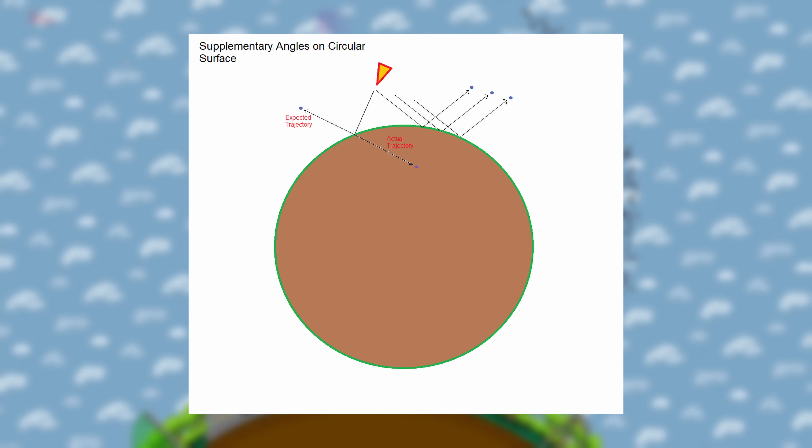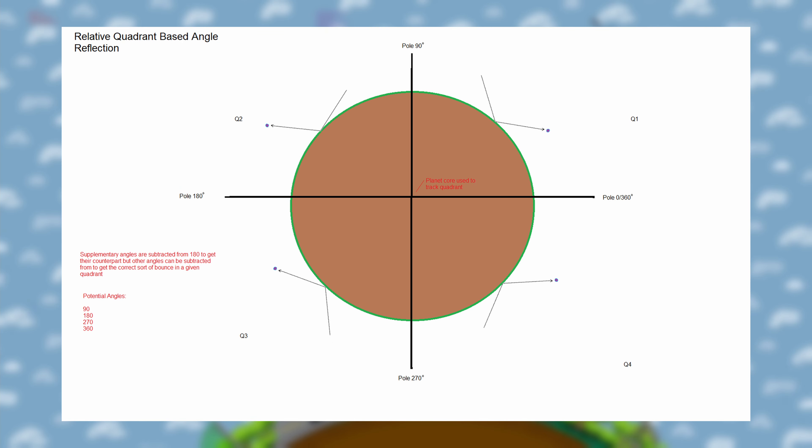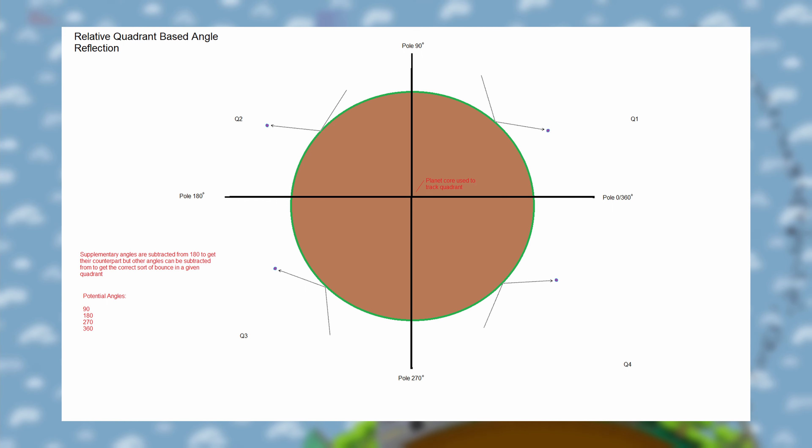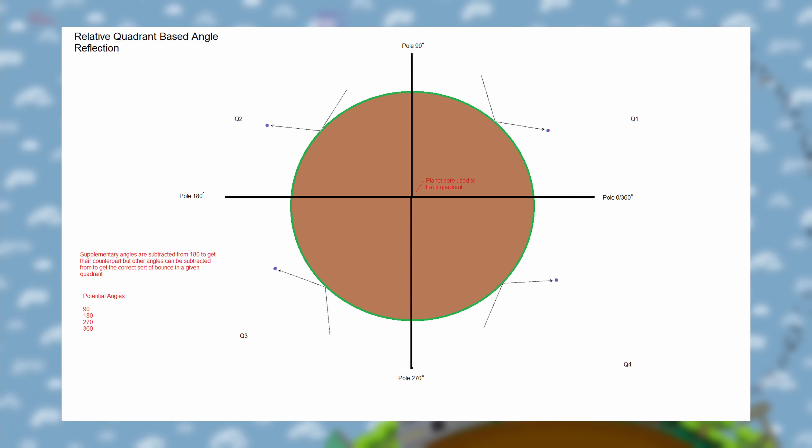So it may not subtract the projectile's angle from 180 — it might subtract the projectile angle from 360 or 270 to get that perfect bounce relative to the ground in a given quadrant.